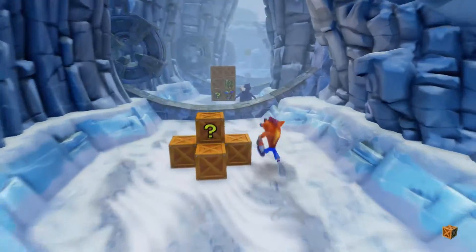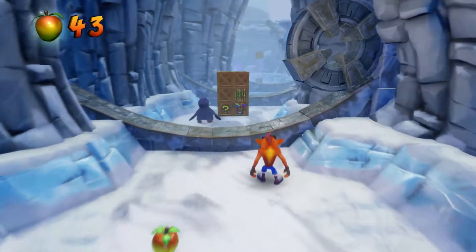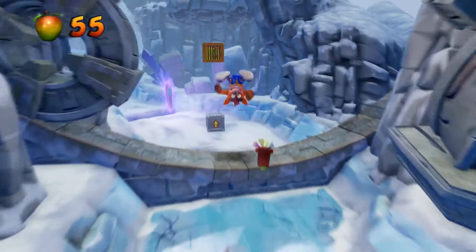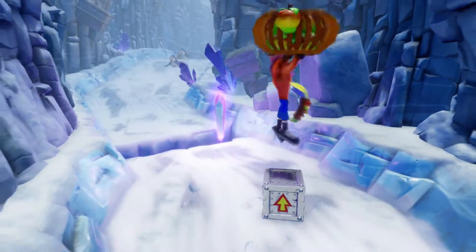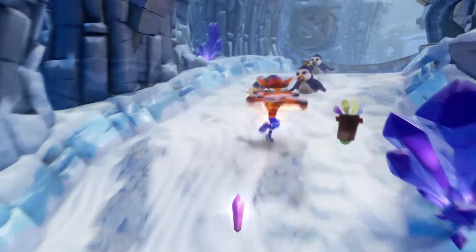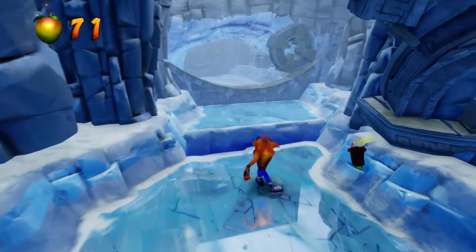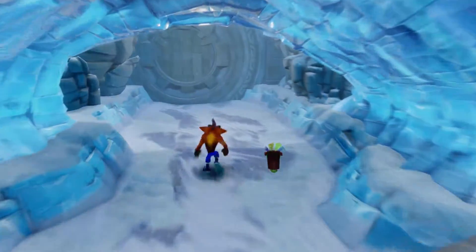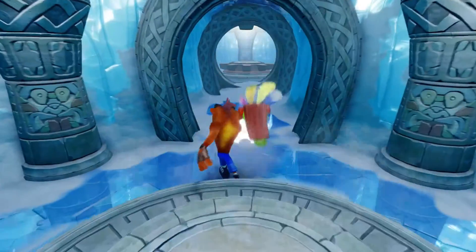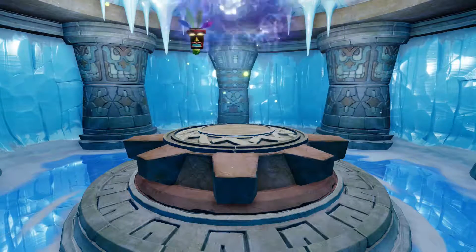Nothing from behind, so I guess the only way to go is forward — since it's the traditional Crash Bandicoot thing to do. The more I see those little penguins, the cuter I think they are. Since there's a gem path and we didn't get all the boxes, at least we got the crystal, so we just have to move on ahead.